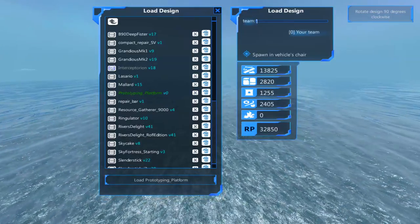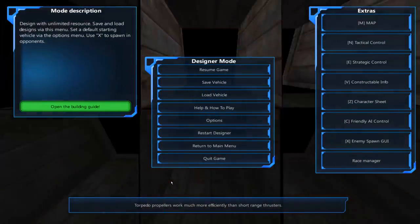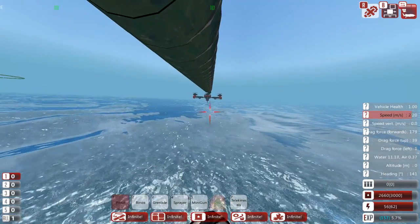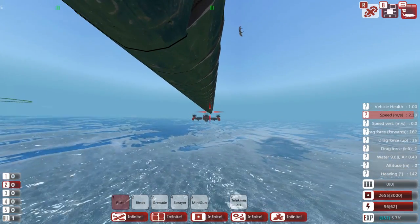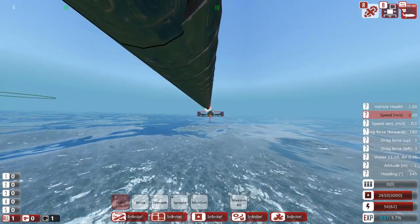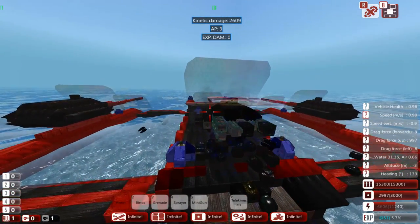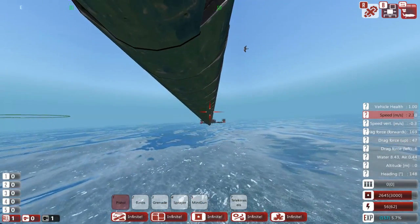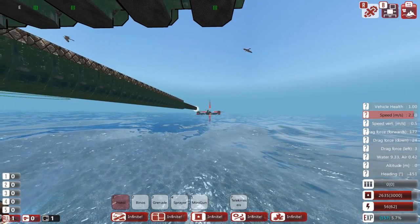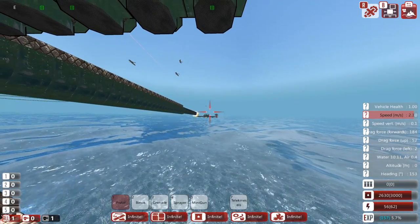Let's load in a ship - let's do the River's Delight. We'll just launch and I'm going to try to shoot it. Okay, this will be sweet - here we go. Oh, those are some big bullets! Let's see if I can get out of there - eat this! Oh, we're decimating it! Dang, this thing is a beast!